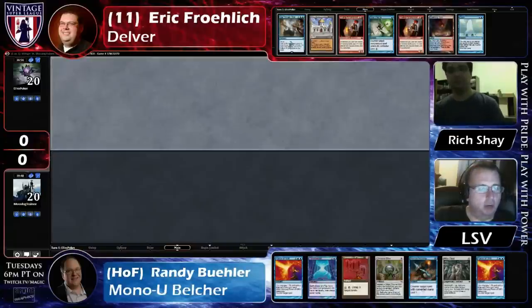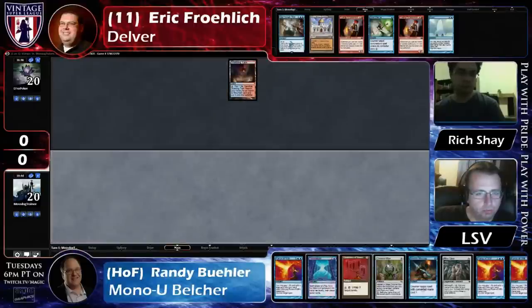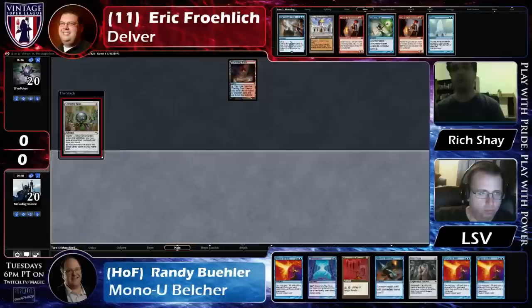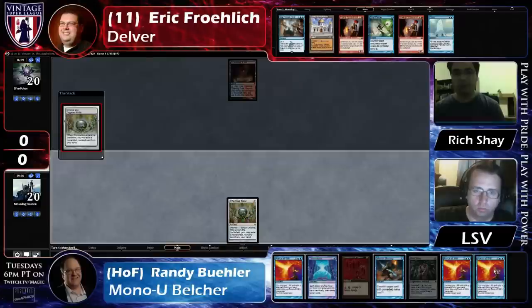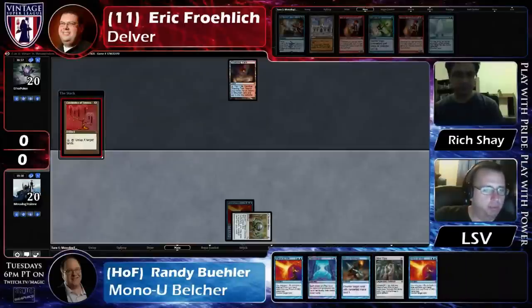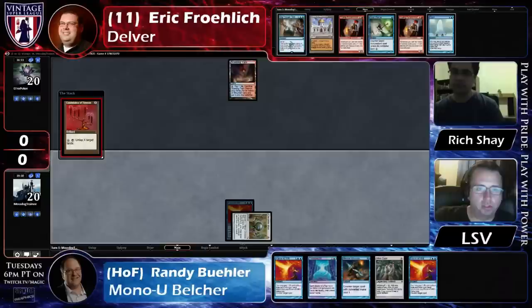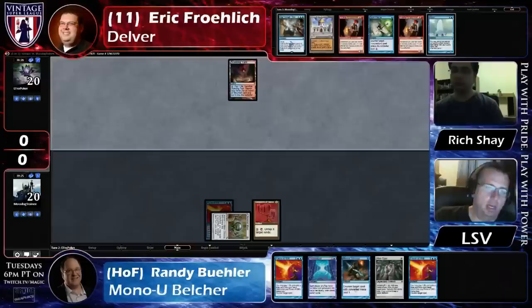Even if Ifro's on the play, can he afford to play turn one Library and leave no counter up? I think he has to play the Scalding Tarn. I don't think I'm brave enough to say Library, go, against the Mono Blue Belcher deck. I would be surprised if Ifro did end up playing turn one Library. And honestly, on seven cards, I think there's a good chance Ifro's on the play, because those seven cards are not keepable on the draw against that Belcher deck. And in fact, Ifro does lead with Scalding Tarn. I like Scalding Tarn here. Randy has a Time Twister and two Force of Will and a Mental Misstep. He's got a Time Twister and Counter Backup, so this seems like a very keepable hand.